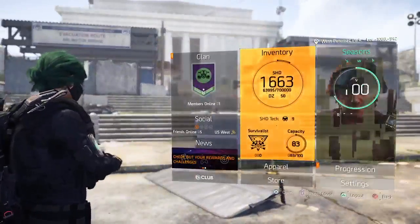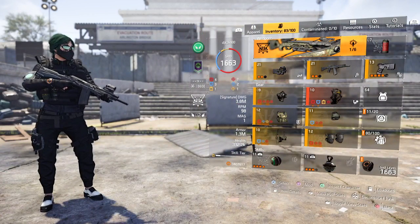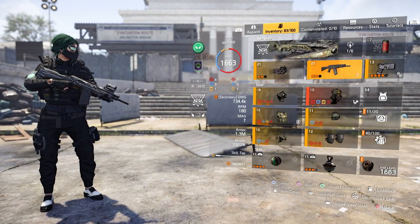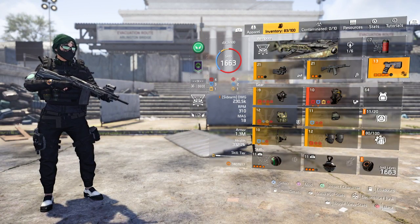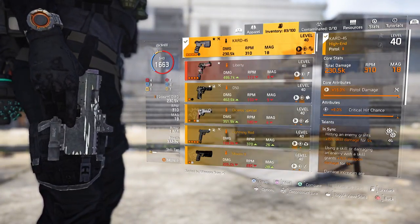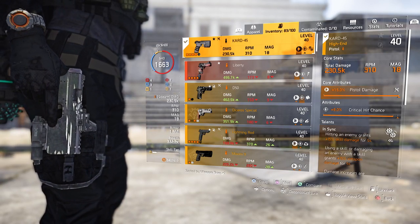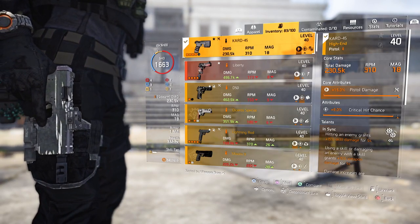Let's talk about this build really quickly. This is the John Wick build - or the J Wick, Johnny Wick, whatever you want to call it. I wanted to utilize the pistol without a shield. I only see people using the pistol with the shield, and I hate shields.